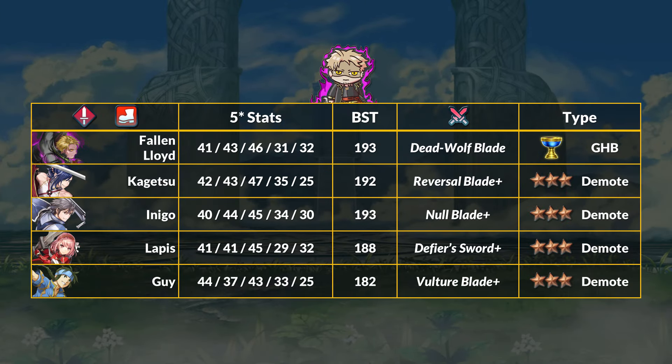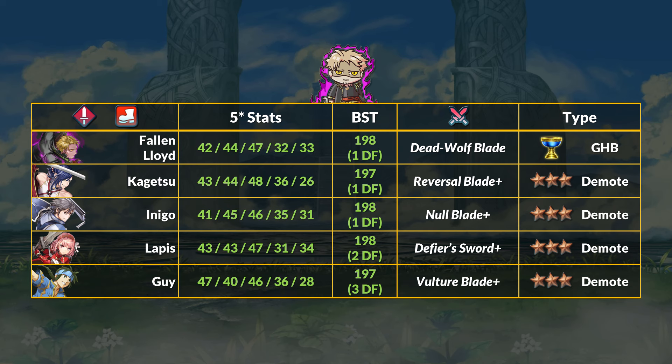In terms of demoted sword units, we got three newer options in the past year: Kagetsu, Indigo, and Lapis — all pretty fast. I would say Lloyd is most similar to Lapis stat-wise with that higher res focus. Once the modded units are free-to-play friendly, you still need to battle RNG. Ask me how many Lapises I've got over the past year — I could probably plus 10 Lloyd before I finish my Lapis merge project. Now with Dragonflowers, Ghee is also pretty fast and has high HP if you want to do something with that. Obviously, someone like Kagetsu technically is faster, but we just discussed how solid Lloyd's weapon is.